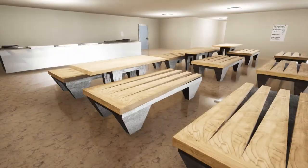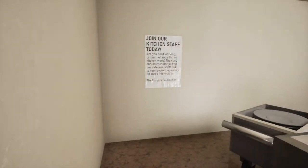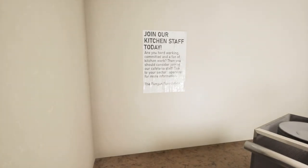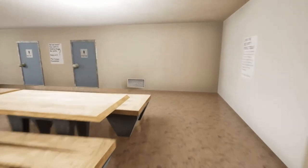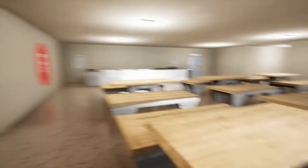Wow, I like the benches. Okay, this is the cafeteria. I can't run. Join our kitchen staff today. Are you hardworking, committed, and a fan of kitchen work? Then you should join our cafeteria staff. Talk to your sector supervisor for more information. Looks pretty empty at the moment. Or security — come into the cafeteria, join security.